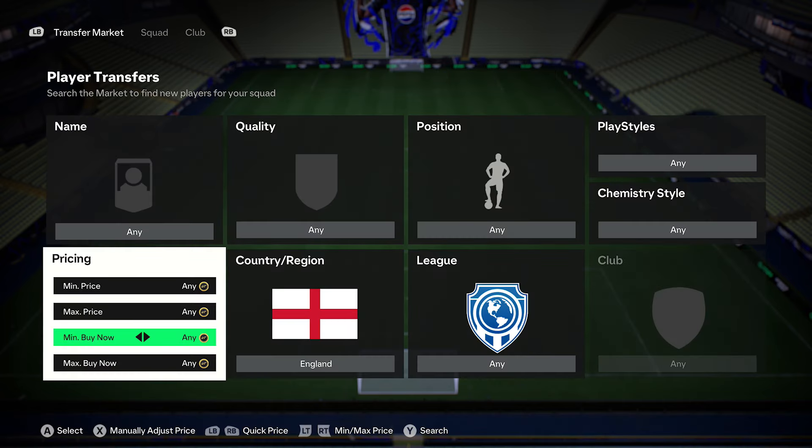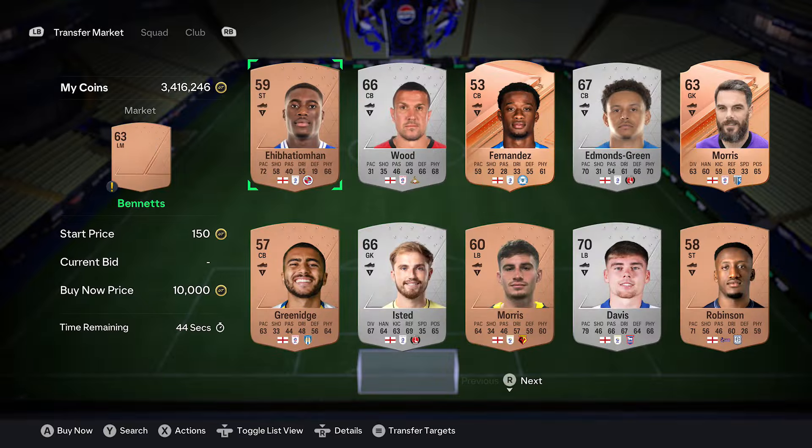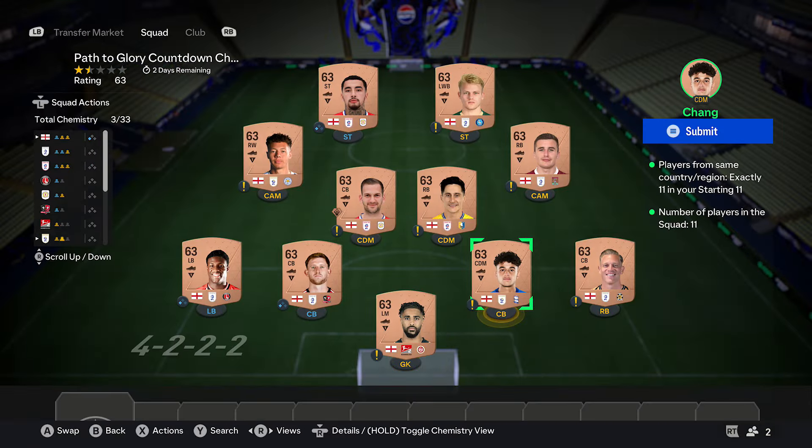If you want to save a few coins as well, pick them up through bidding — 150 — and that completes this one. Very simple to do.